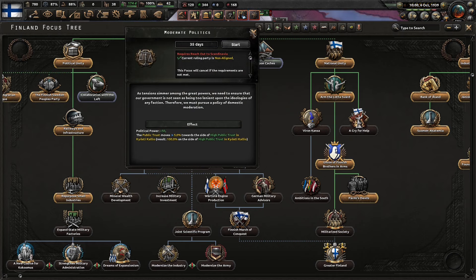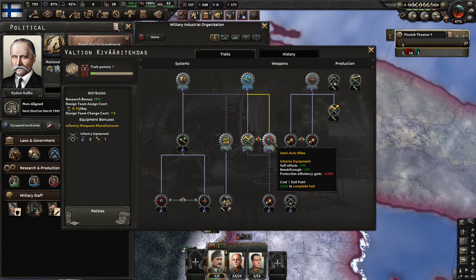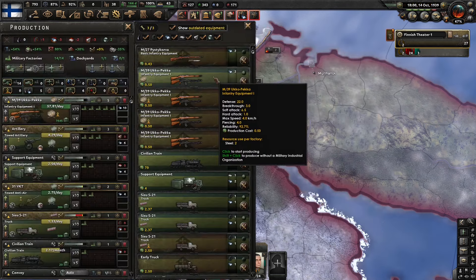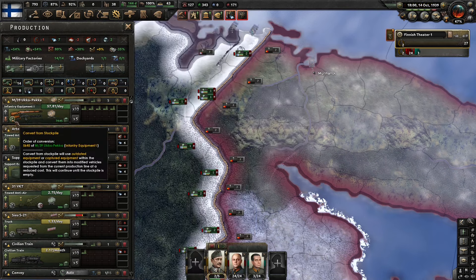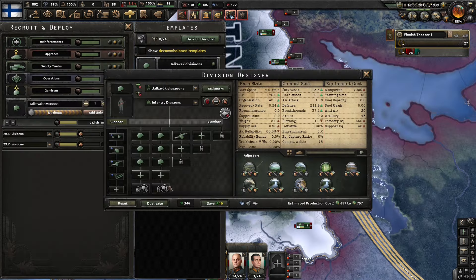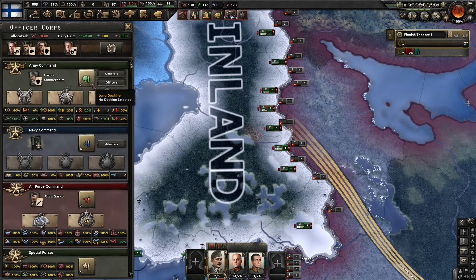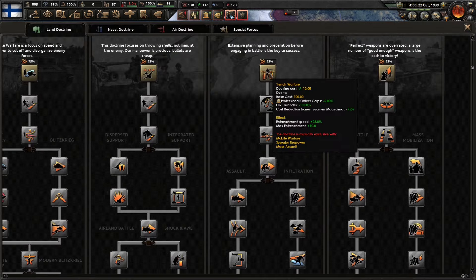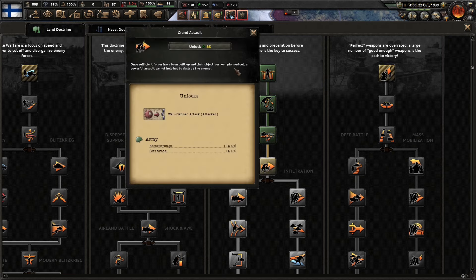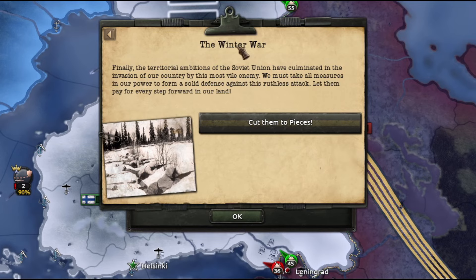World tension is over 50%, so we will reach out to Scandinavia. For our next MIO upgrade, we're going to go semi-auto rifles — it's going to improve our soft attack and breakthrough quite well, for a production efficiency hit that we don't really need. We're at full production efficiency, so it's not really going to matter. Let's go ahead and put in the winter logistics company into our base template. I want to upgrade our doctrine as much as possible to give us some more planning bonus before war — probably should have done this a little earlier. The doctrine is going to be critical to hold out here in the early days. The Winter War just started — cut them to pieces.